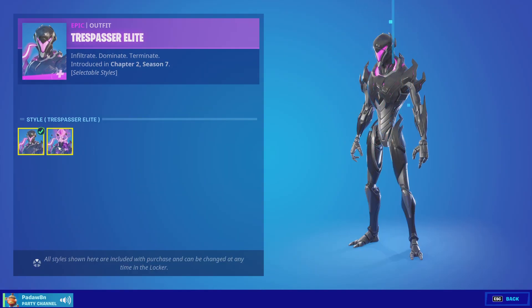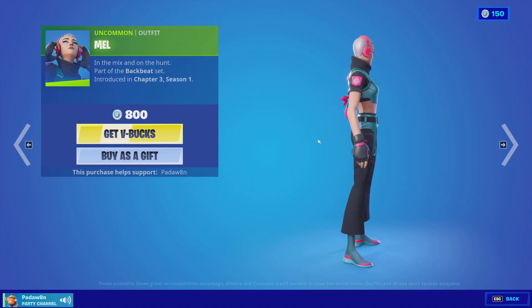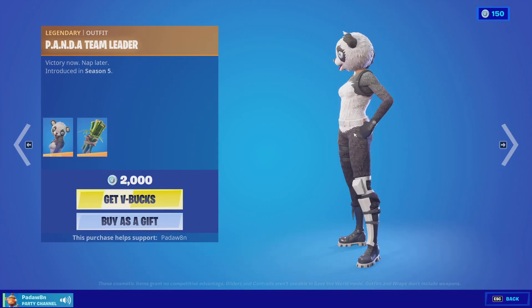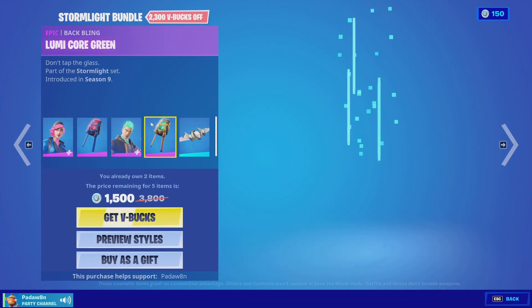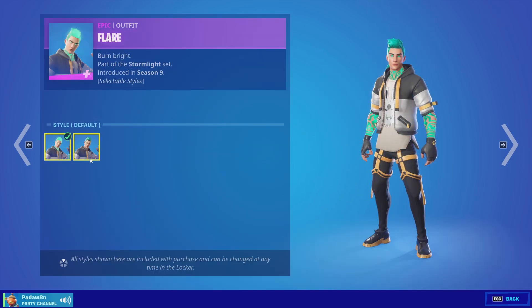Trespasser Elite is back as well with the Cubed style metal. What is this? Panda Team Leader with the Bamboo back bling. The Stormlight Bundle with the Night Beam, the Lumicor Red, the Flare, the Lumicor Green, and the Mega Bag glider — it has two styles as you can see here.